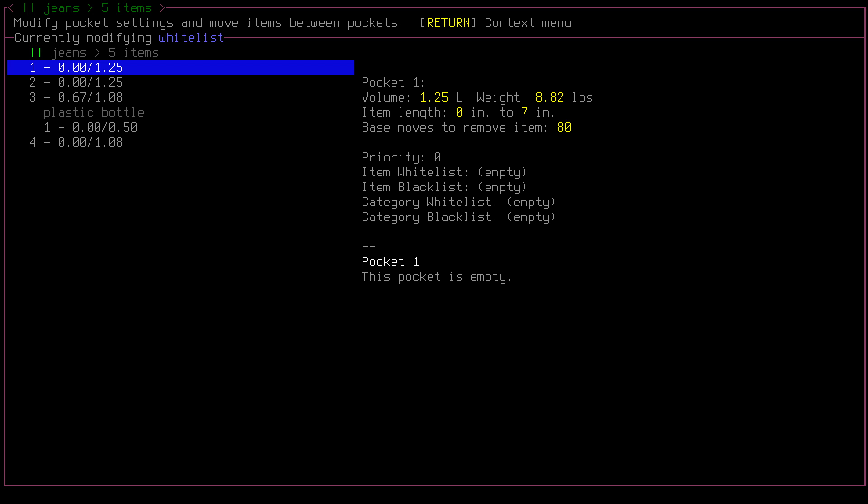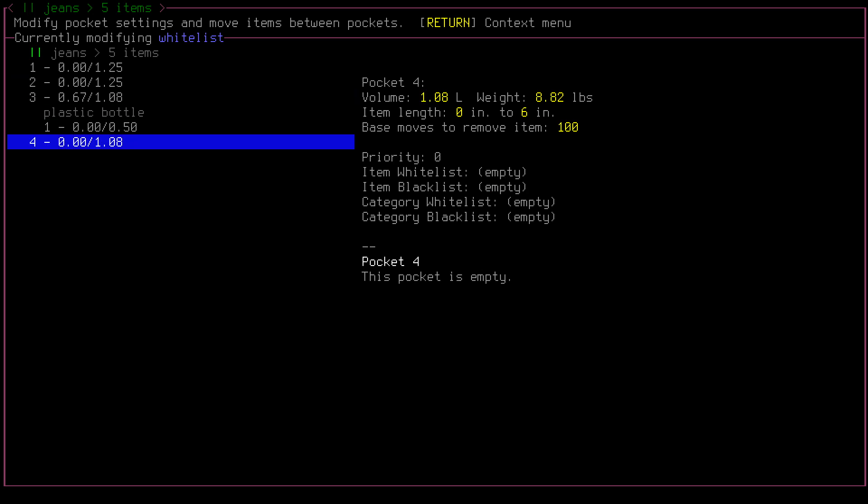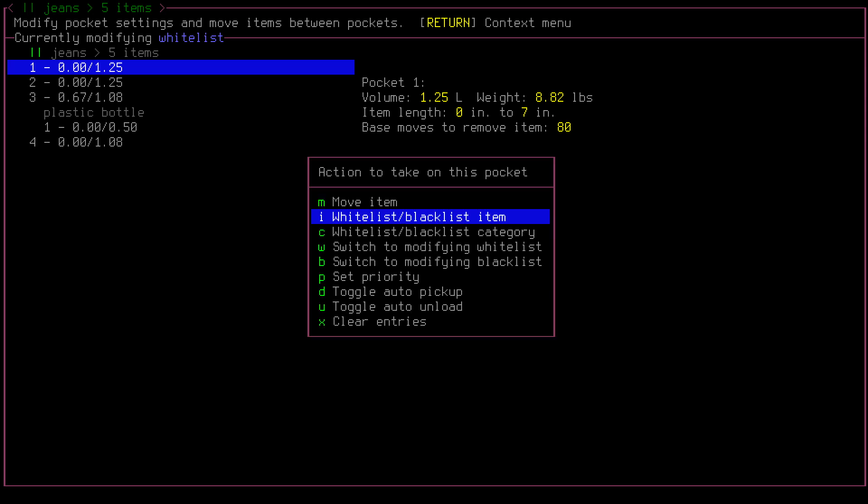We can see that our jeans have four pockets, which is probably what you'd expect. We'll press Enter on the first one to pull up the Pocket Settings panel.